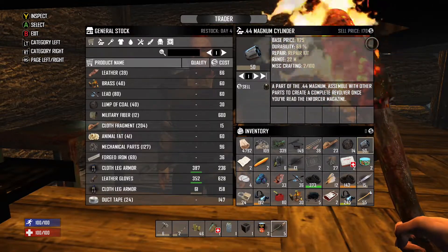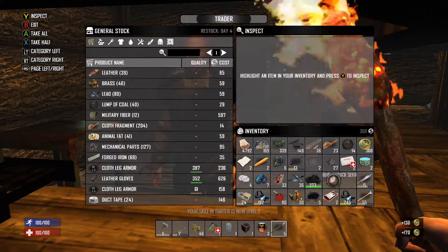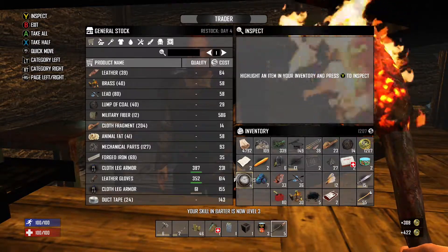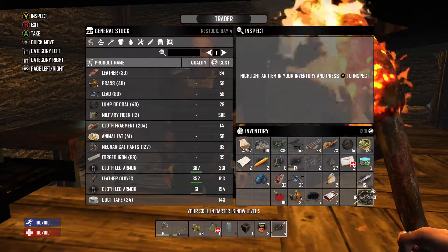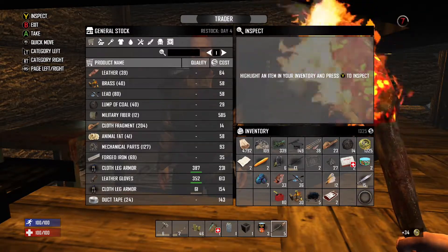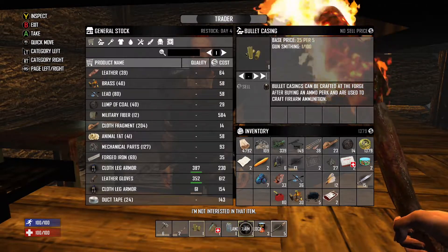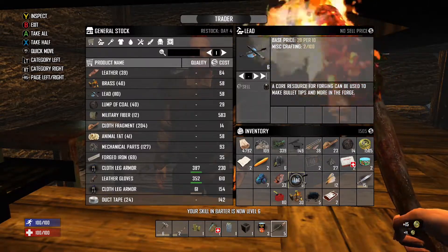Items you can sell will show a price next to them. If it says 'no price' you can't sell it. The NVG night vision goggles — we have two, let's sell those. Don't really need the painkillers or the gas right now, though gas is hard to come by. I also found some bullet casings while traveling — we don't need those either. He bought them all but one.